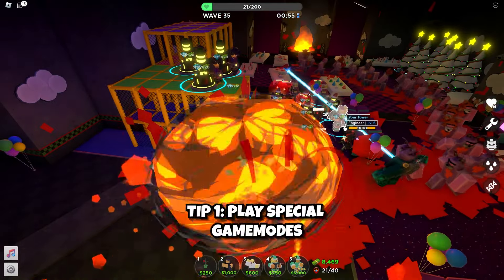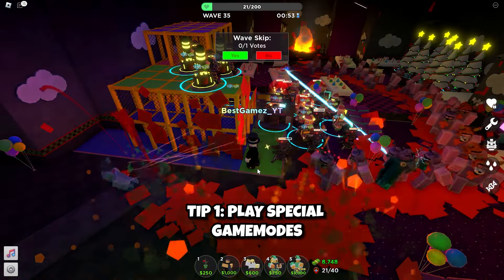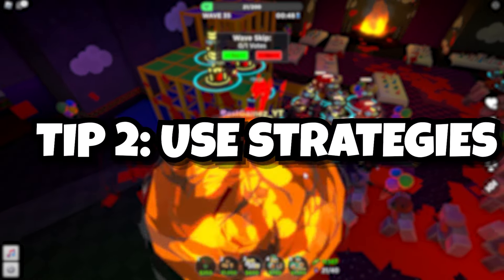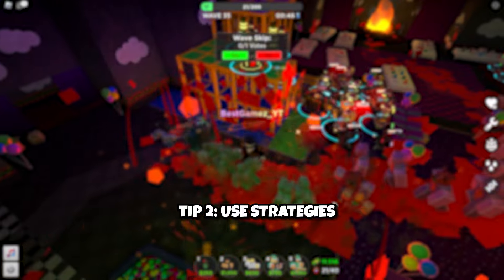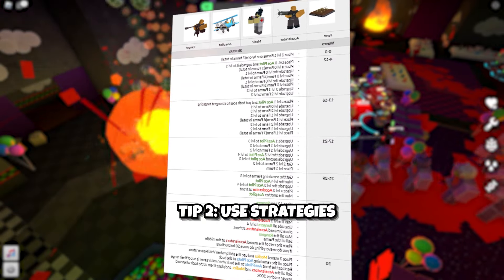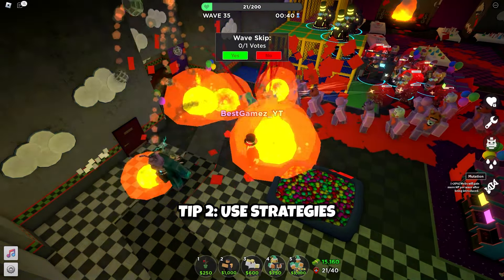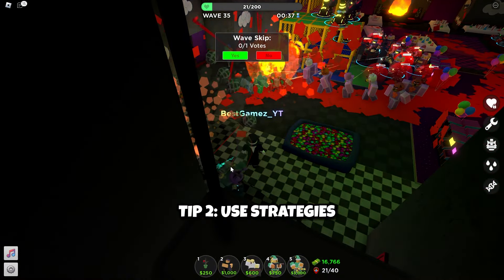The best game modes to play for grinding coins include Pizza Party and Badlands, since they are fast and give a lot of coins. Pizza Party is much easier to speedrun with strategies. Tip number two: use strategies. There are a number of strategies you can use to grind for coins — they are fast and have a high win rate, so you don't have to worry about thinking up a strategy yourself.